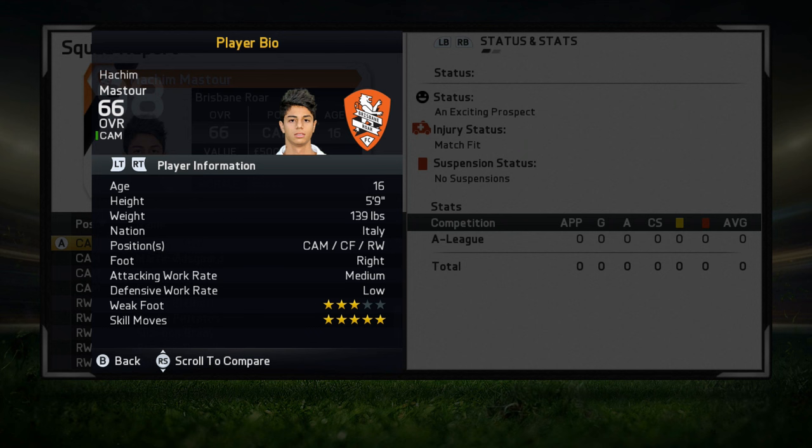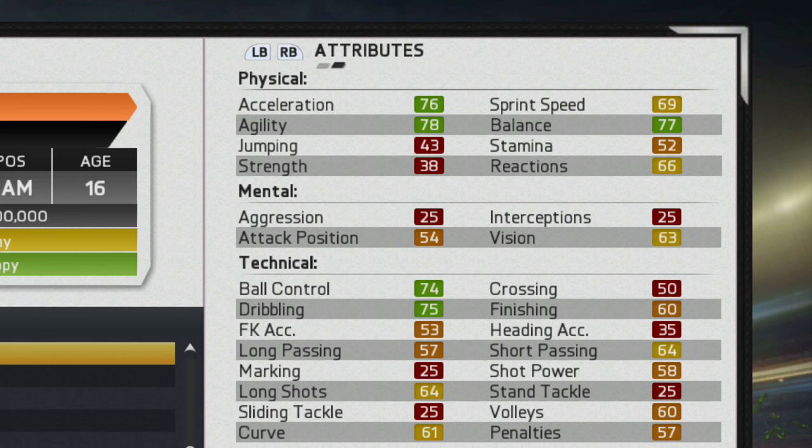Moving on to the player information, he has the ability to play a few positions: center attacking mid, center forward, and right wing. I would definitely recommend playing him in the middle because he's just not quick enough to play on the wing. He is right-footed, has medium-low work rates, three-star weak foot, and five-star skill moves — really fun to use. He does have the flare trait to start off with and no specialties.